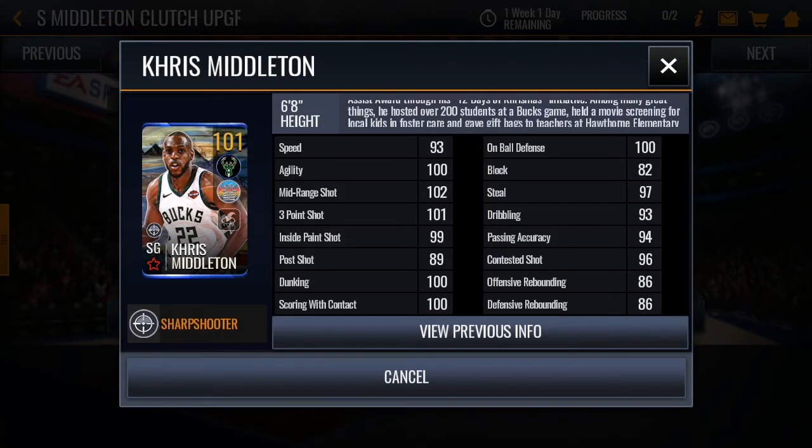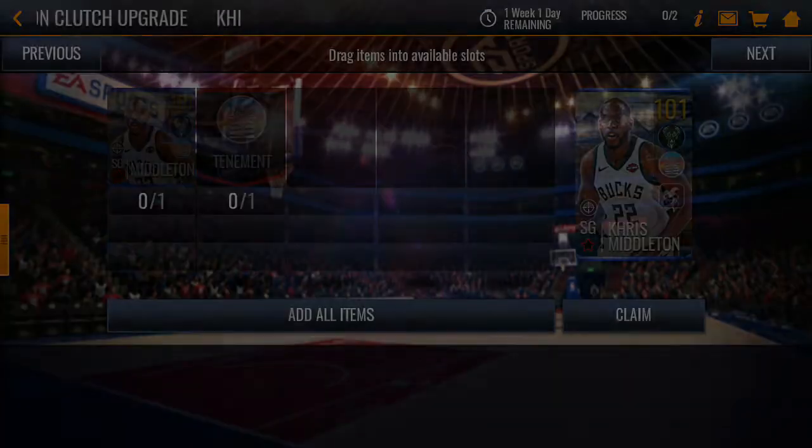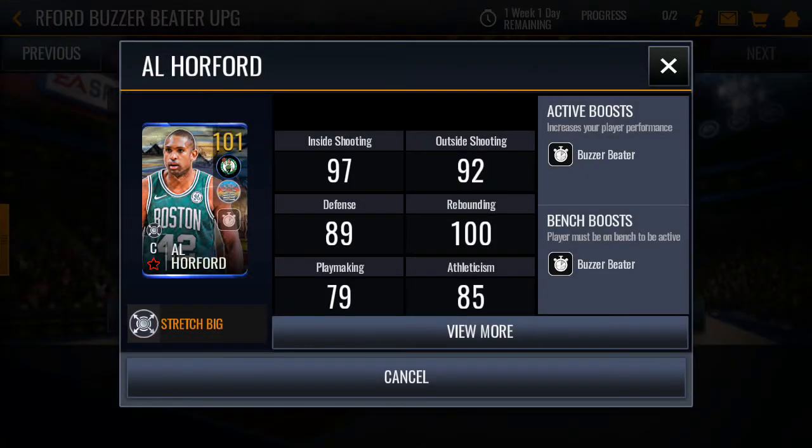Because of his defensive stats — 101 on-ball defense — and his shooting, he also gets a clutch ability, but you have to unlock that on the other milestone. The next one we have is center Al Horford.